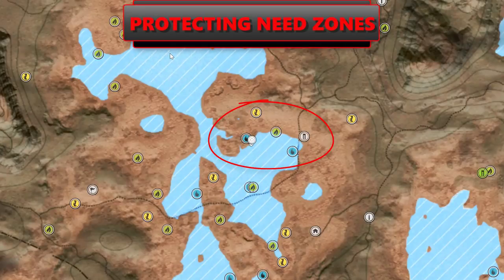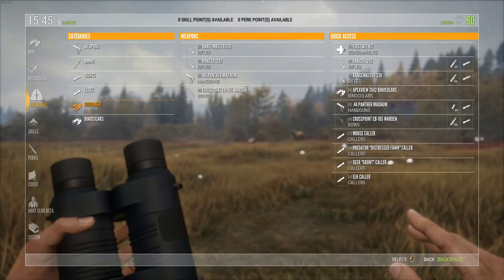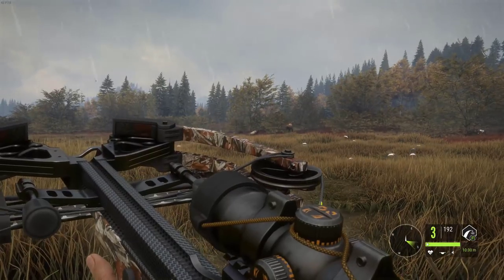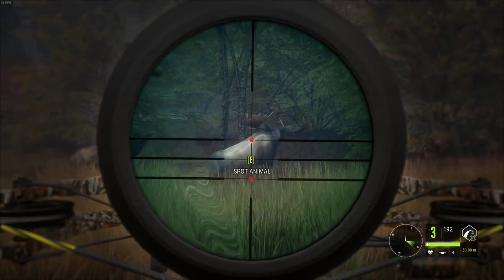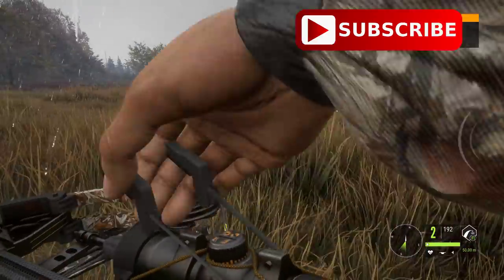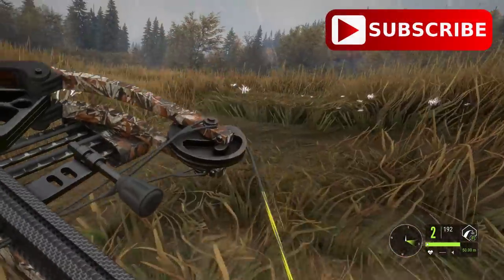Protecting your need zones. When you spot these need zones, there's going to be a certain number of animals attached to that need zone. When all of those animals are killed, that need zone will disappear. Sometimes you can avoid this — for example, as you find a level 4 moose that absolutely must go down. In doing so, we have deleted one from that rest zone, but if there were a few at rest, that need zone will not disappear.